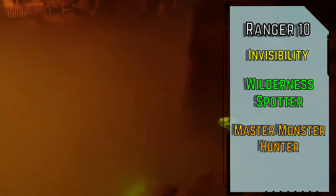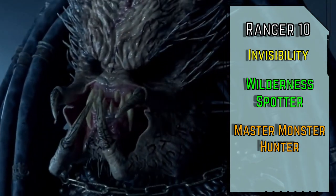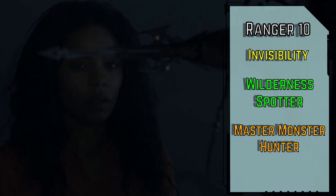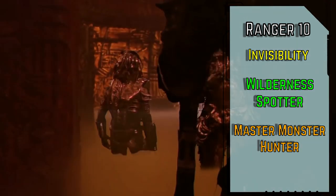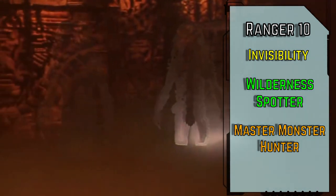For our class feat, Master Monster Hunter lets us use our nature skill to recall knowledge to identify any creature, and we gain our Monster Hunter bonuses on regular successes in addition to critical successes. Before this, our best knowledge skill for xenomorphs was probably occultism, and humans are usually under society. Now they're all under nature — after all, they're both just animals to us.